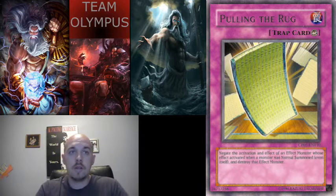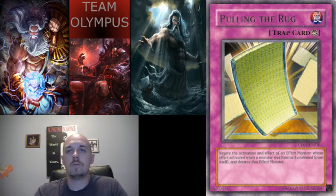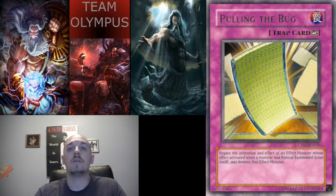The next card is Pulling the Rug — probably another card no one's heard of. It negates the activation of an effect monster whose effect activates when normal summoned, and destroys that monster. You want to use this on Eidos right away: when she comes on the field and they go to special summon Ehther, stop the effect right there and destroy Eidos — no more special summon. It delays their turns, so I'd recommend side-decking it specifically for when you're playing against Monarchs.